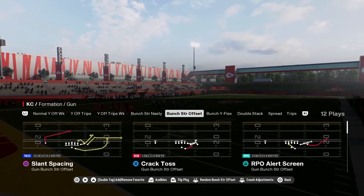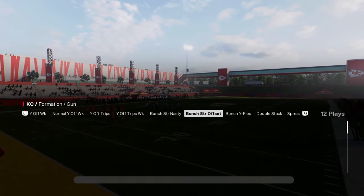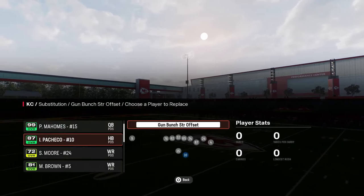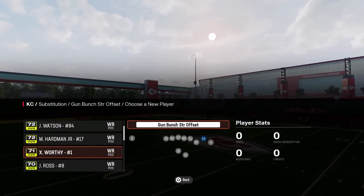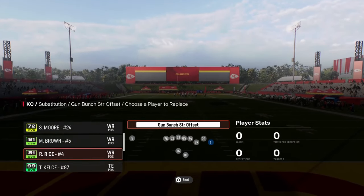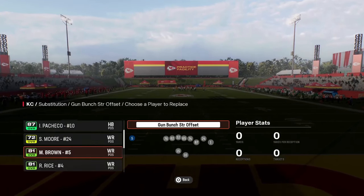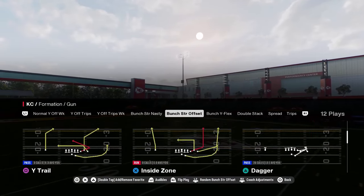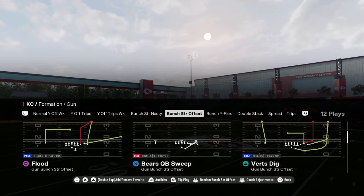As I said in the beginning, we're going to be coming out in the play Flood every single time. With the Chiefs, we're going to want to put Xavier Worthy — our fastest player — on the outside right here. We're going to put Marquise Brown at the outside on the left, and we're going to put McCall Hardman in the slot. We're going to be coming out in the play Flood.